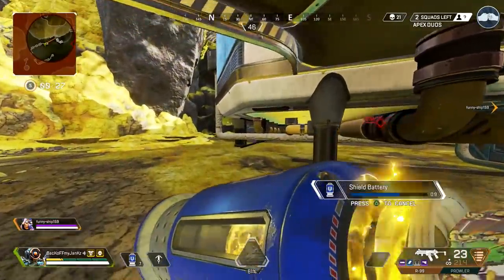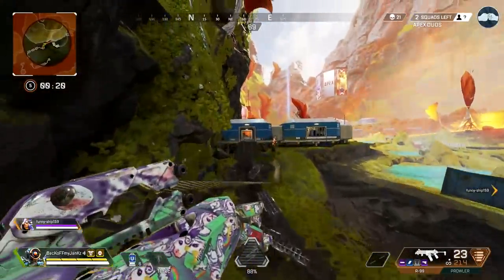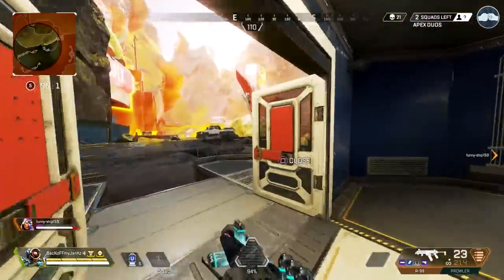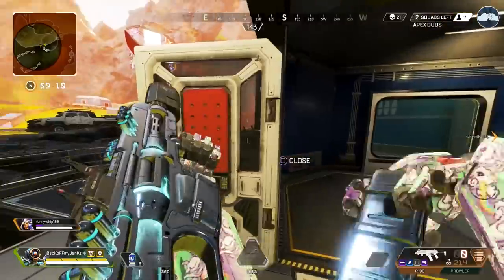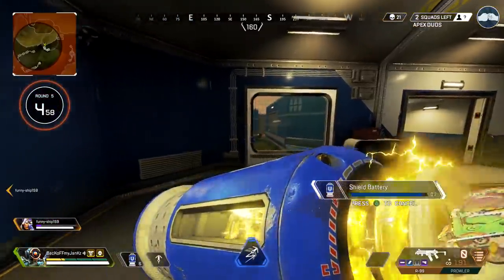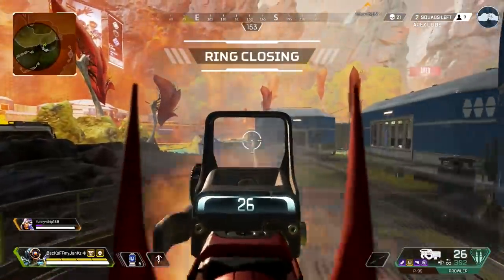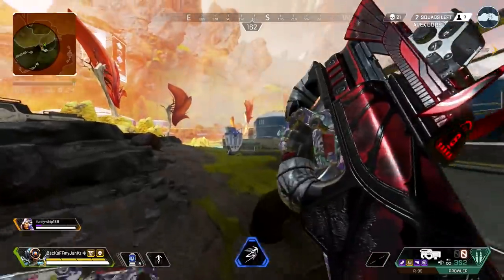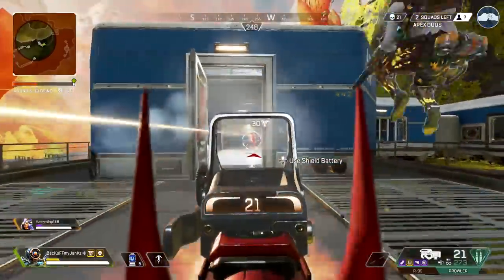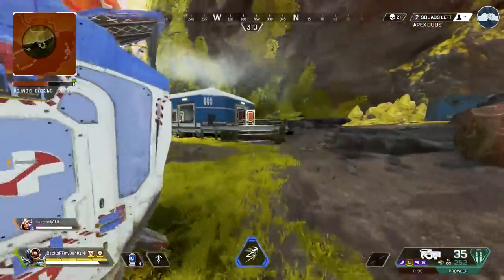I think the play is to grab into that house and play the house — I've got a 99 and a Prowler. We just gotta go. It's not worth trying to pick a fight out there, just get in the house and play to your advantage. Oh, he's only got white armor — and blue, this is great. Playing it safe, popping a bat. I am not giving them the advantage, I'm gonna let them make the mistake.